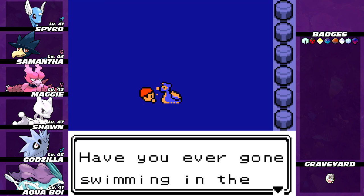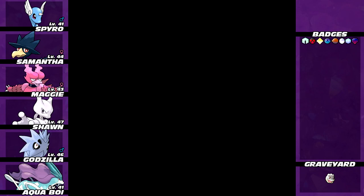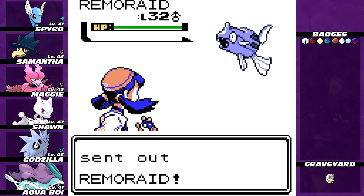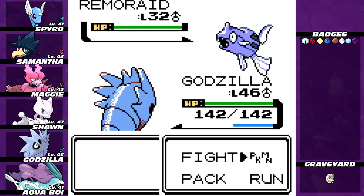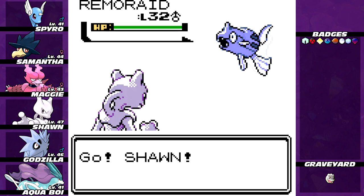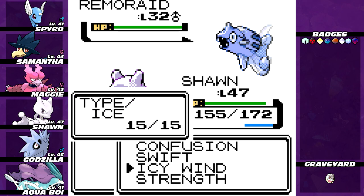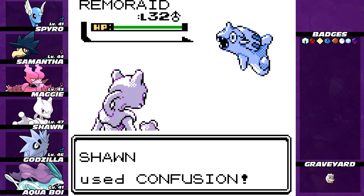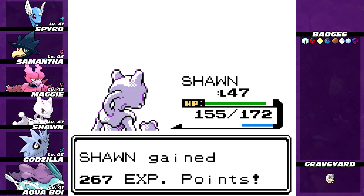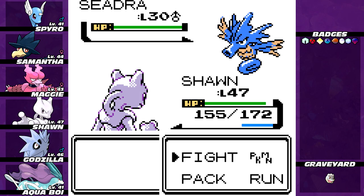We're in Route 19 now, which is the route that leads back up to Fuchsia. Harold wants a battle. Here's Remoraid! Can you kind of see the gun design in him now? Like how those stripes in the back are supposed to be like the chambers in a revolver, and the little horn on his head is the iron sight, and his bottom fin is supposed to be like the grip. It's funny — before you learn that, he just looks like a fish. After, he looks like a gun. So I'm sorry, I just ruined Remoraid for a lot of people.